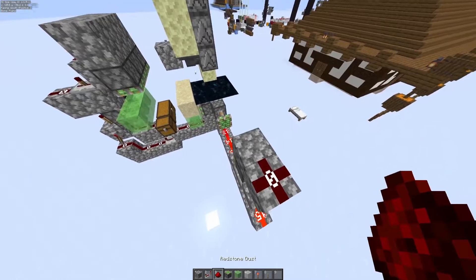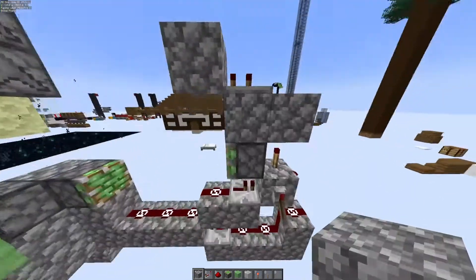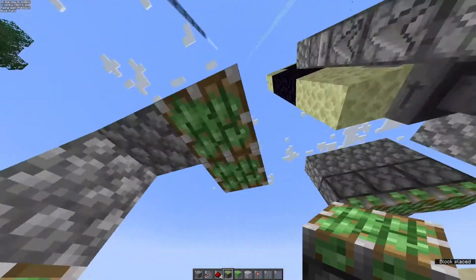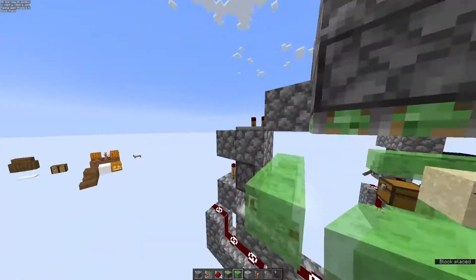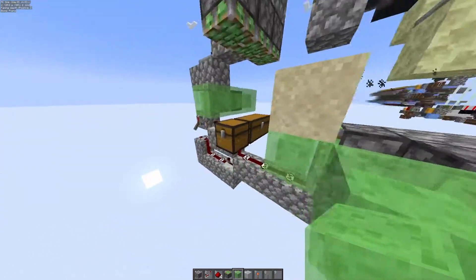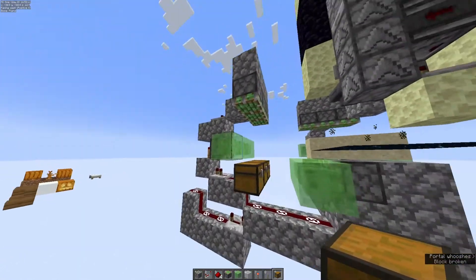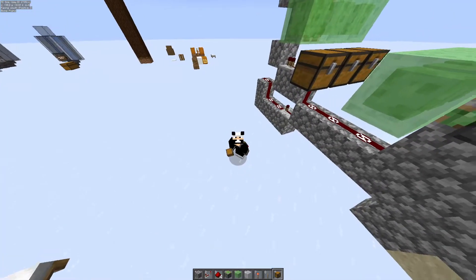Put down your redstone dust and then put down a repeater with two ticks. Put a cobblestone right there. Have a line of three sticky pistons facing this way. We want the slime blocks where there is only a single piston. Then just grab chests and plunk them down. And there you go — that's basically it. That's more or less how you build a gravity block duper.